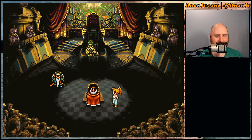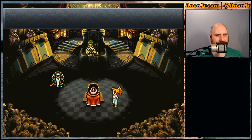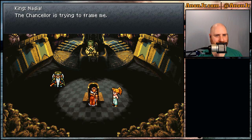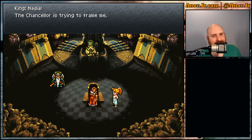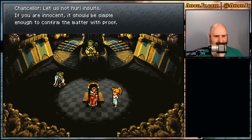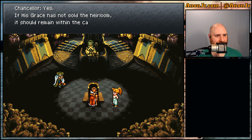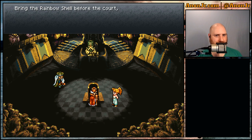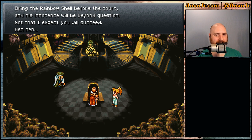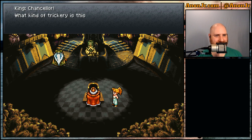I think I know how this goes. Princess, we are conducting a trial here. Father — the Chancellor is trying to frame me. Funny how that works, isn't it? Still a little sore about that from way back in the first week of the game. If you are innocent, it should be simple enough to confirm the matter with proof. If his grace has not sold the heirloom, it should remain within the castle. Bring the rainbow shell before the court and his innocence will be beyond question. Not that I expect you'll succeed.